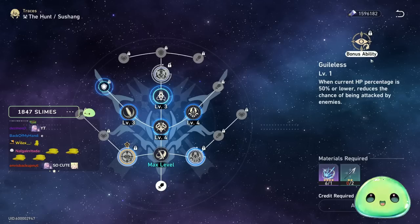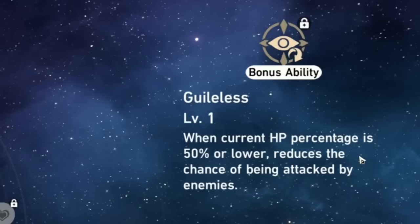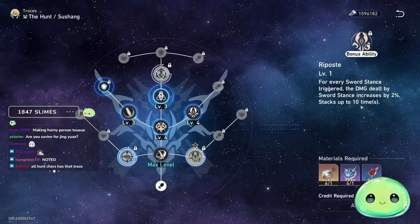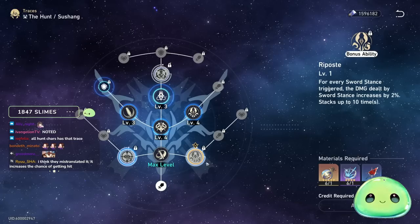For bonus abilities: I'd recommend holding off on the first one — it basically reduces chances of being attacked when below 50% HP, which is bad in my opinion. 'Riposte' is the best one to level first: for every Sword Stance triggered, damage dealt by Sword Stance increases by 2%, stacking up to 10 times, so that's 20% extra damage. You unlock this at Trailblaze level 40 by ascending your character to level 60.